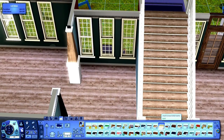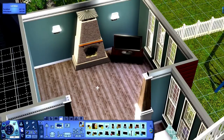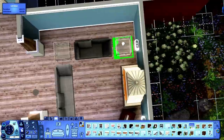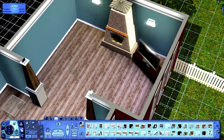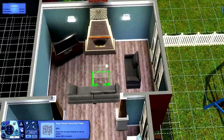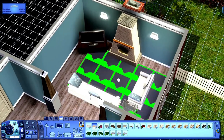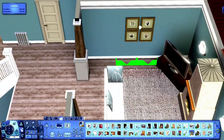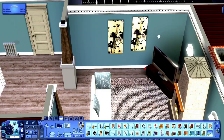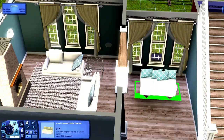The living room is kind of oddly shaped, not going to lie, but we figure it out. I placed everything with move objects off so that the Sims can walk around and get to everything. I'm just now noticing I didn't recolor that fireplace — oh well. I think those pictures I put on the wall came with Showtime.